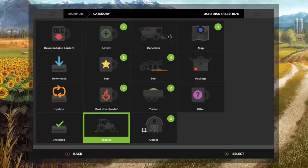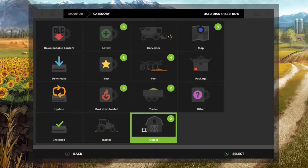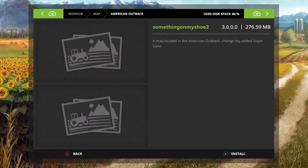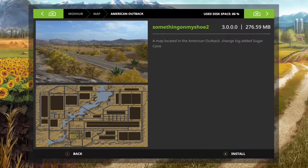Welcome guys to another video of Mines. Today we're going to look at some new mods. They're in a new map. This map has an update — they added sugar cane to it. That's all they added.